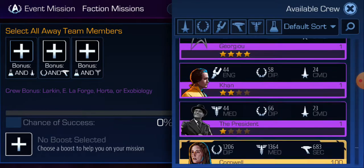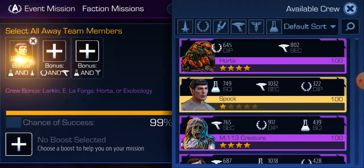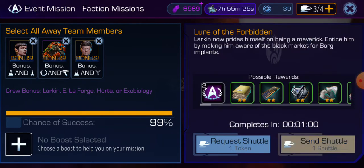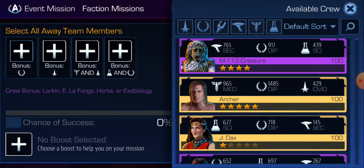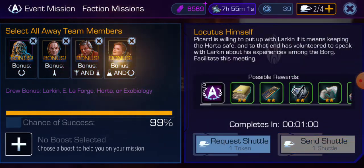I'm just going to use my best crew because we're only sending three shuttles this round. We're sending them off as one-minute missions. The third one we'll do is one called Locutus Himself — I'll write that down on my sheet of paper. That's really the important part: remembering what those three are. So there's Locutus Himself — we'll staff that and send it off.